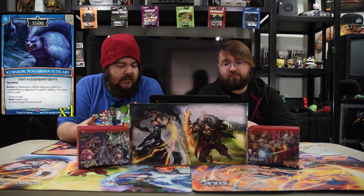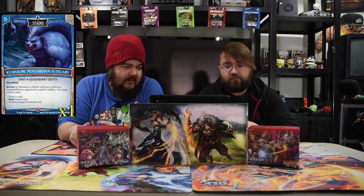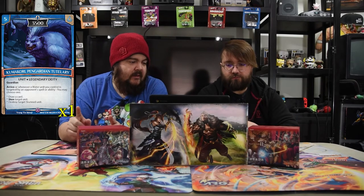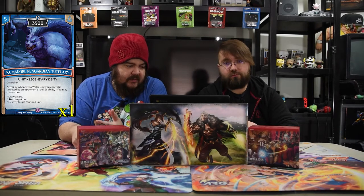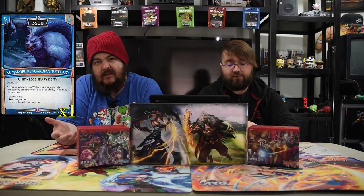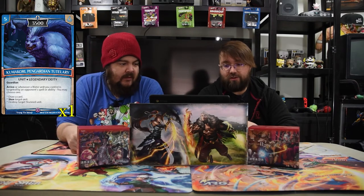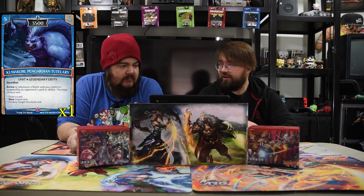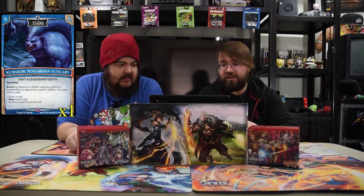Next is Kumakuri, the Pin Guardian Tutelary. He's a five drop 3500 with Guardian on arrive. Whenever a water unit you control is targeted by an opponent's spell or ability, you may choose one of: draw a card, stun a unit, or destroy the target stunned unit. So target my dudes and I'll kill your dudes, draw cards, or just get free value. Tutelary means someone who teaches, so why is he so mean? He's a giant bear teaching these penguins how to massacre.